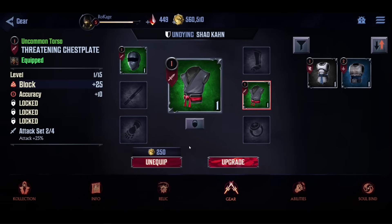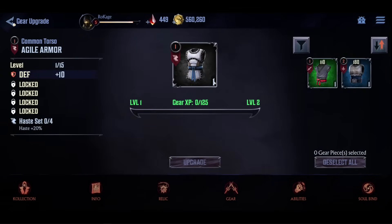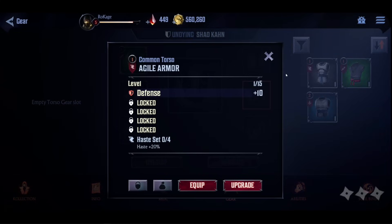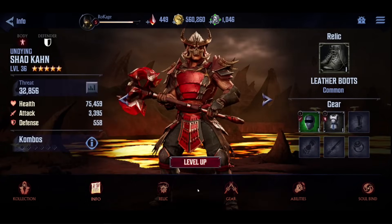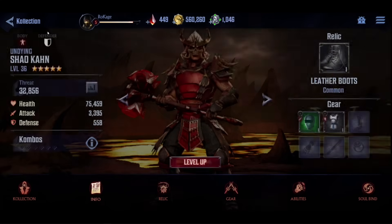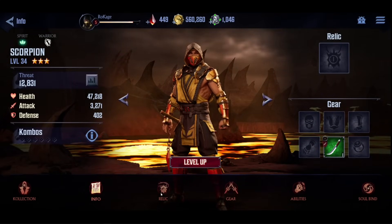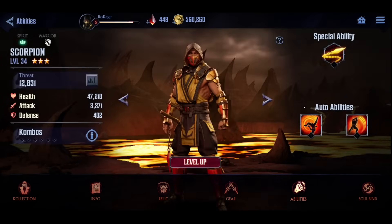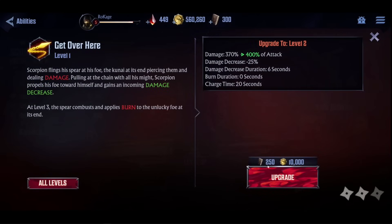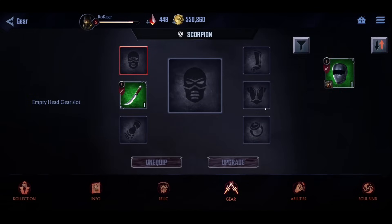Since I have two out of four set, maybe it would be better to give him additional defense — I'll play around with the gears furthermore and see what is most worth it. Make sure to upgrade the gears and everything else. Work on these two characters in the beginning — Shao Kahn and Scorpion, or whoever you pulled from the five-star starter banner. Put on the gear, put on the relic if you have. Level up the special abilities by using the books and the coins, which you're gonna get a lot of just by leveling up.